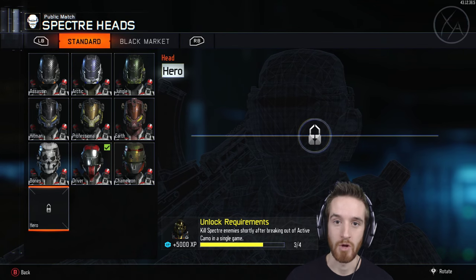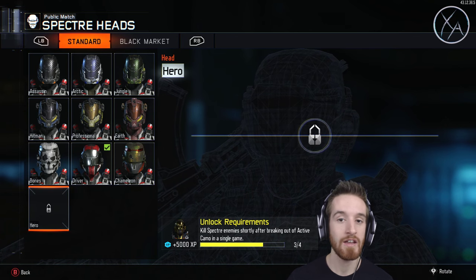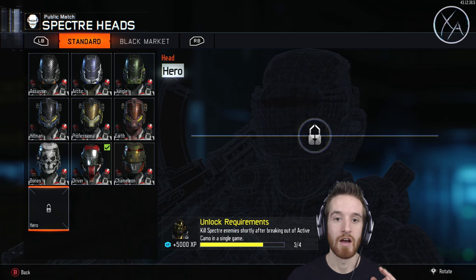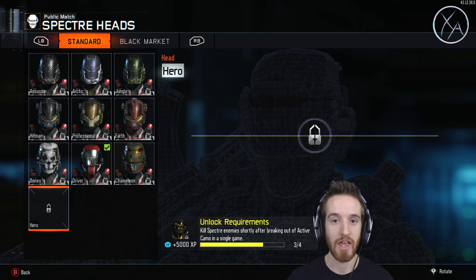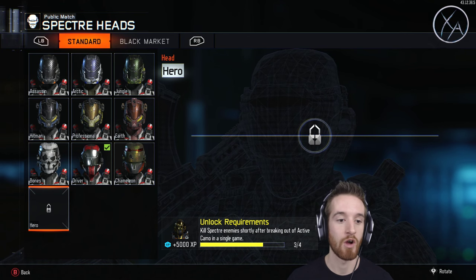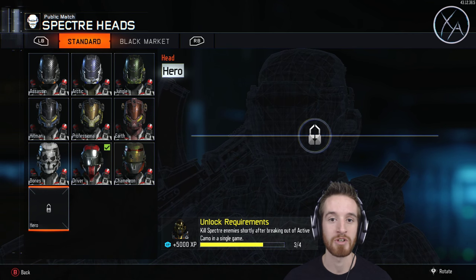What's up guys, my name is Ace and welcome back to the Hero Challenge. In today's episode we're going to be unlocking Specter's hero head, which requires you to get four kills shortly after coming out of active camo in a single game. You have to do that four times. I've already done it three times and we're saving the last one here for live commentary where I'll share some tips.